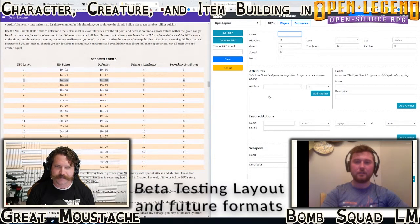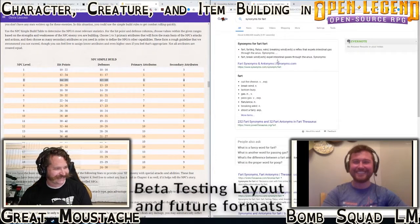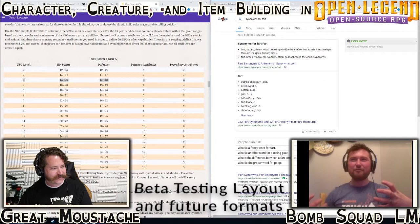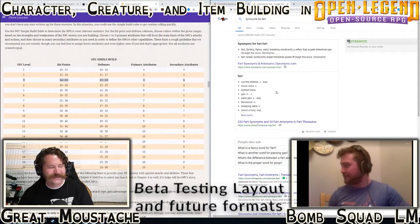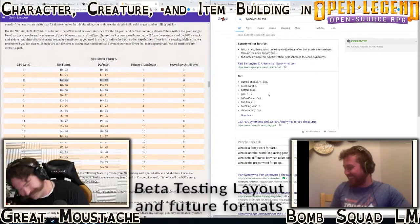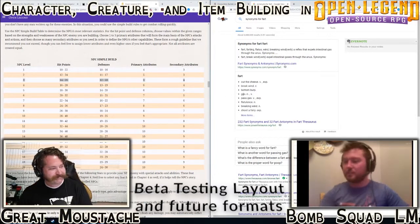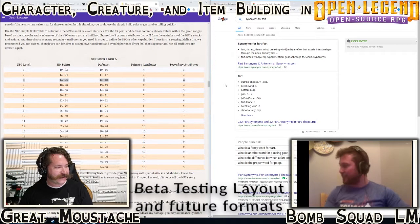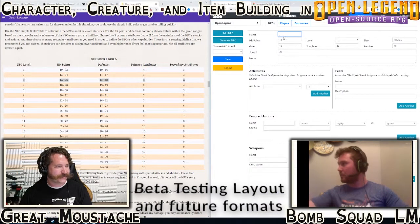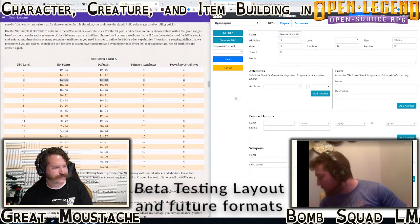Let's look up synonyms for fart. These are like heavy and weighted - it stays in the air, doesn't move fast. We don't have to worry too much about a name for the creature right now, but we'll do "gas elemental" for now. I'm guessing you want to throw a few of these at them, right?